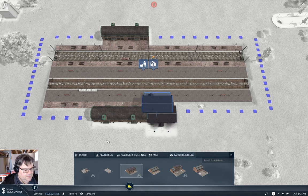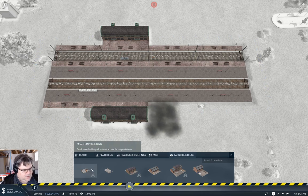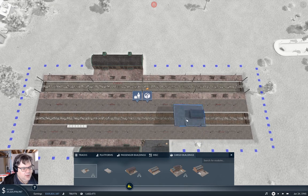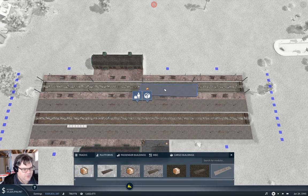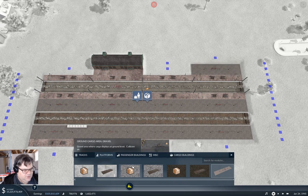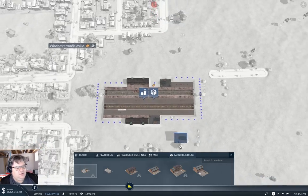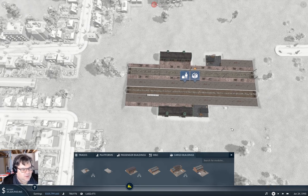That sticks out too much — we'll put one of those over here. Now grab a cargo platform for this side, just for completeness I think. And then put one of those here — why? Just because.